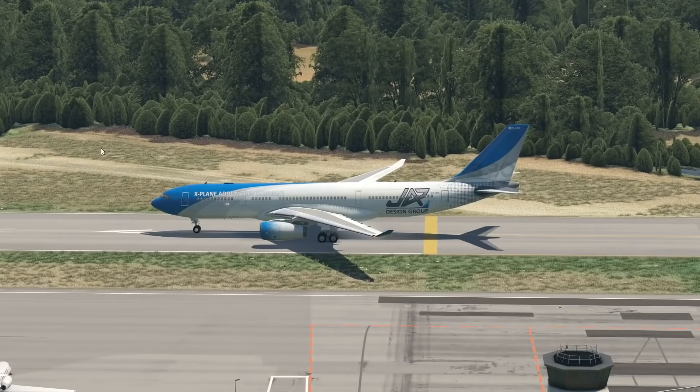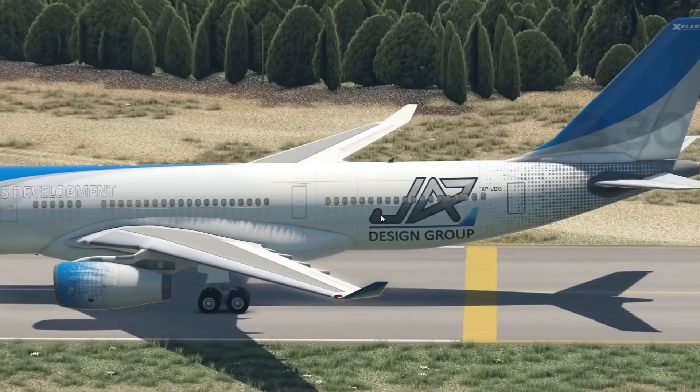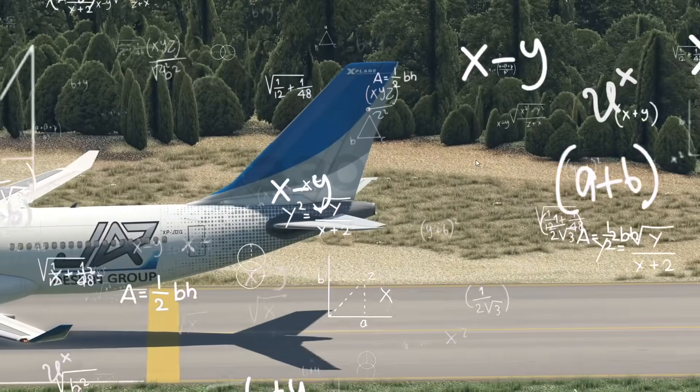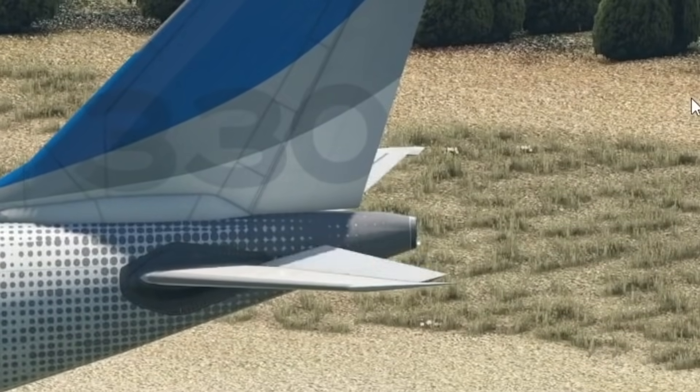Right in front of us is our A330, a very interesting plane by Airbus. This is a JAR Design add-on, and you can already tell because it's totally buggy and not working out at all. Like, what is even going on with the elevator surfaces — it's going crazy, I cannot do anything about this, it's so weird.